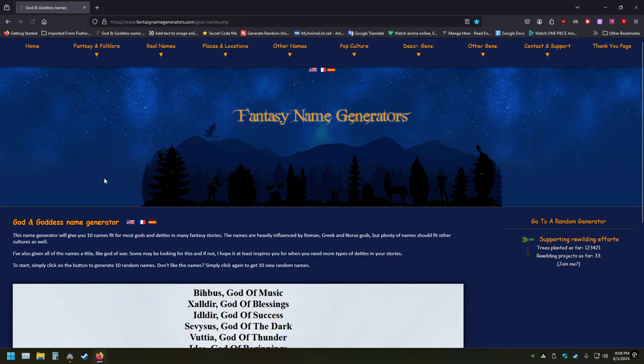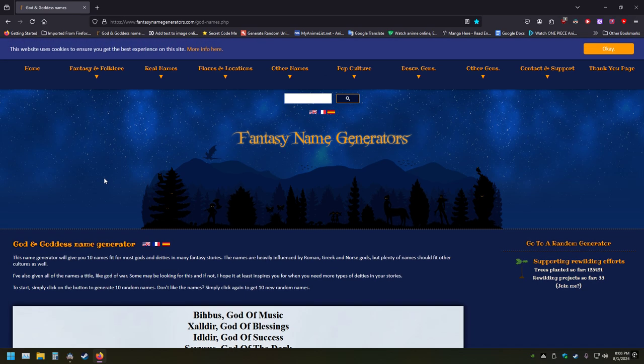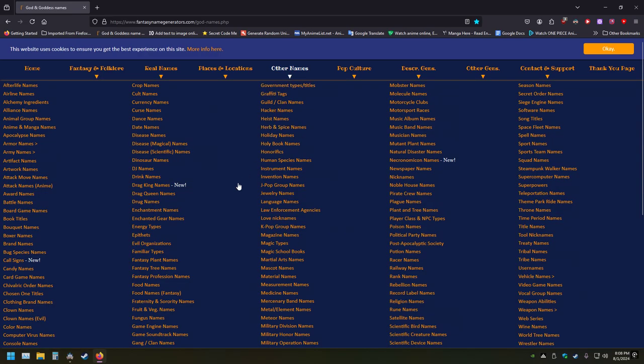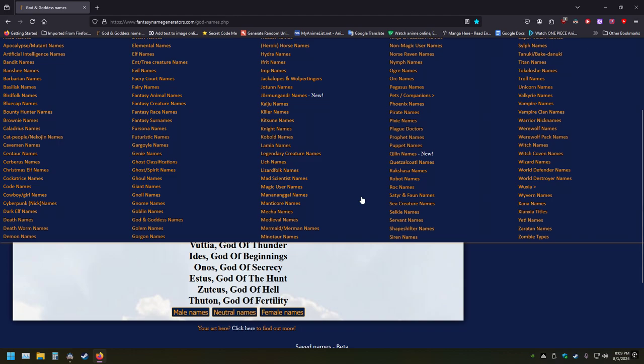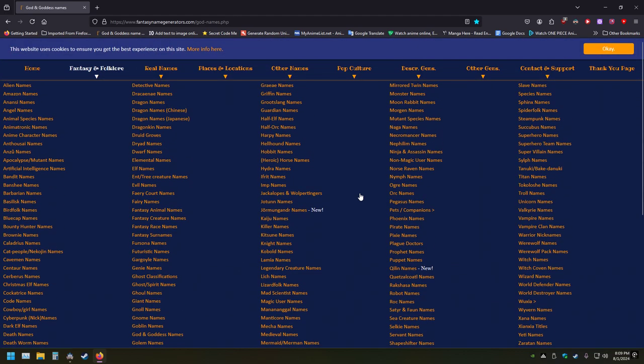I'm using a name generator website. This is how I get my names, by the way, because I cannot think of names. If you don't like that, don't watch my content — it is my game and I can do whatever I want. I take two names from a list of five and combine them together, so in a way it is using AI, but I'm not good at thinking of names.